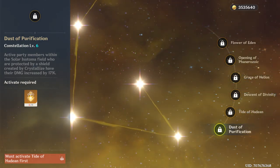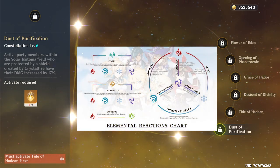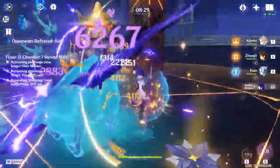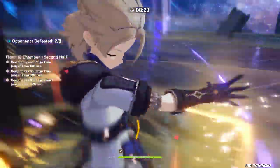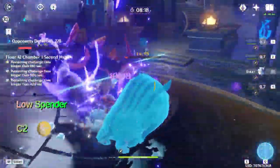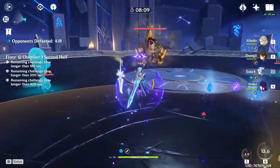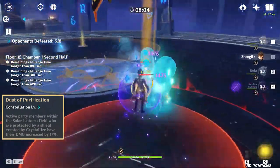His C6 is a flat damage increase to him and your other party members. To get the 70% damage bonus, you need to have a shield created through crystallize. You can create a crystallized shield by combining Geo with other elements like Pyro, Hydro, Electro, and Cryo. The Anemo element will not create a crystallized shield, so keep that in mind. If you are a low spender, I suggest you stop at C2 — there is no point going higher than that if you cannot afford his C6. His C6 with a full party of Geo characters is also worth mentioning.